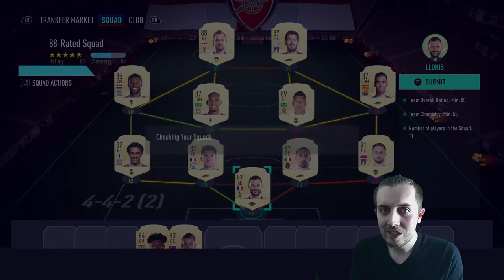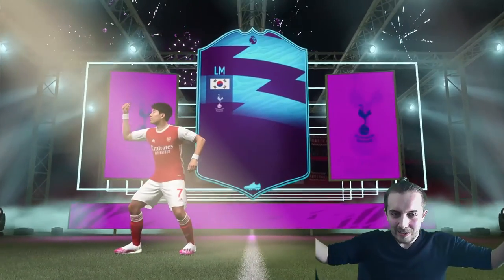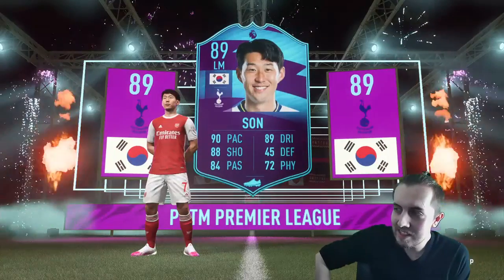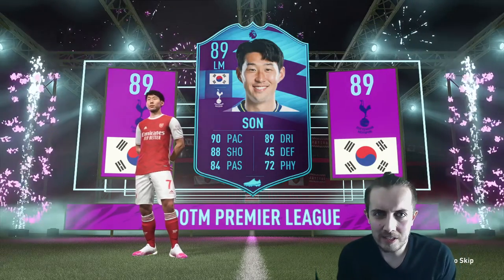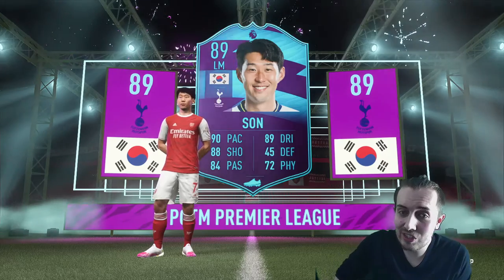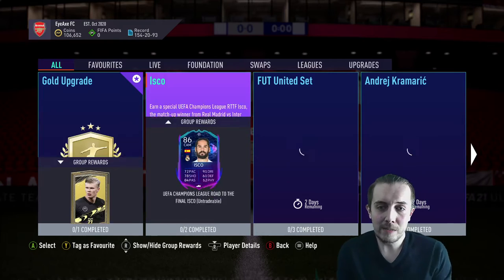We are done — Heung-min Son Player of the Month is in the club! It only took us 4.6 million coins to get him, but there we are. He's going to walk out in all his glory — look at that card! Absolutely insane. If you remember back to FIFA 18 or 19 when he got Player of the Month — those were dirty cards too — I think he actually got two in one of those years. This one looks incredible.